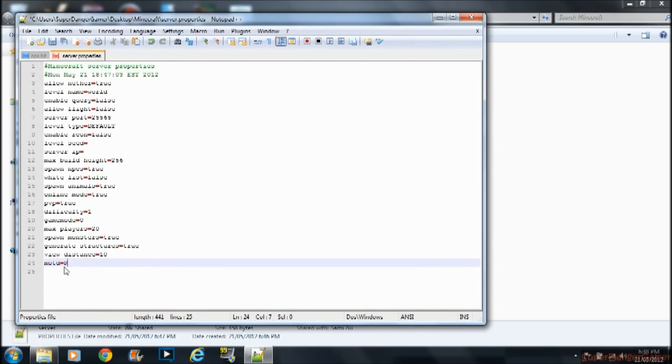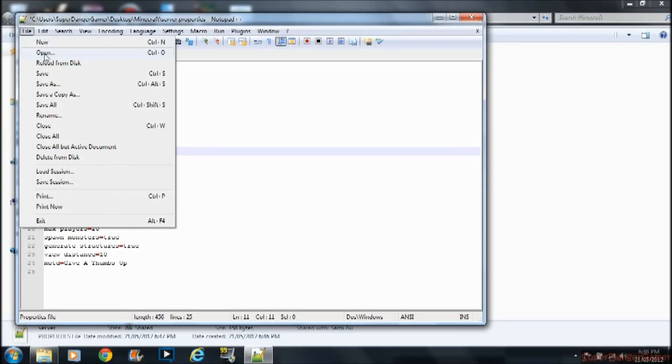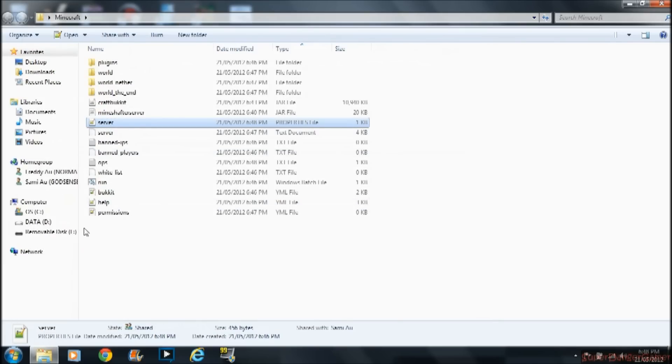You can change whatever you want — message of the day, max players. If you have a really slow PC then you should set it lower. Server IP — you don't need to worry about that. Some people say that you can't connect and things like that.